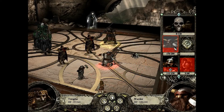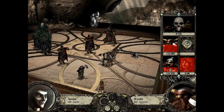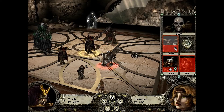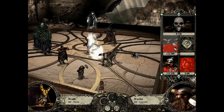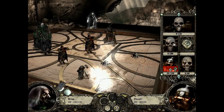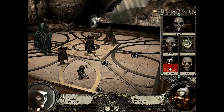Especially if we miss a Paralysis or two. But if he hadn't had that Earth Ward, he would have died instantly. And now the only person doing damage to us is this Warrior, which we can deal with fairly easily. And that takes care of all of them.